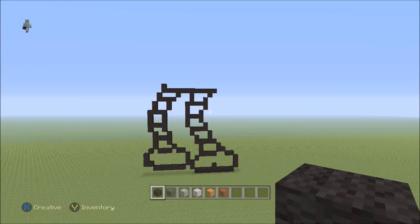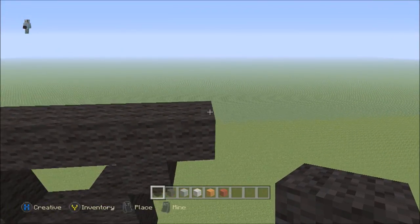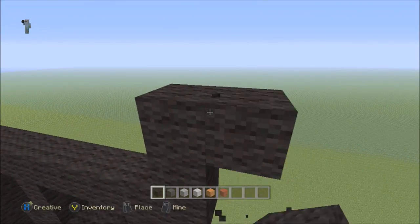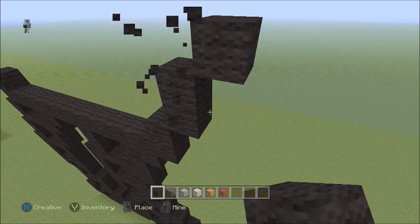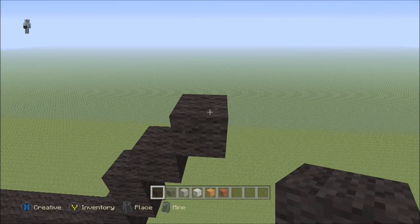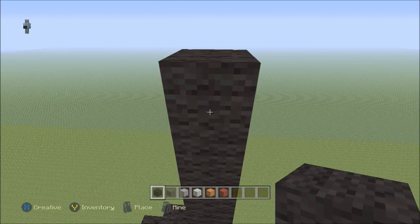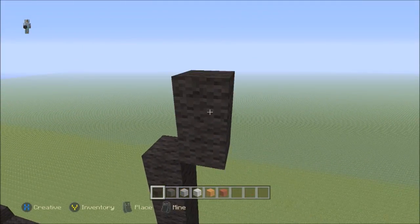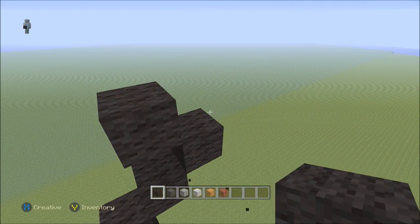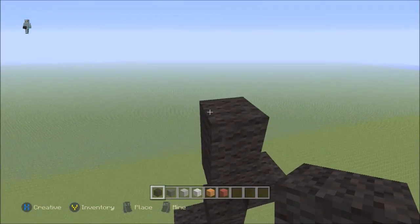Now move on to the body. We have this long line that should be the start of the body. On the right-hand side go up by one to a top-right diagonal, go up by one, do two top-right diagonals — one and two. On this second block go up by four — one, two, three, four — then do two top-right diagonals, one and two.